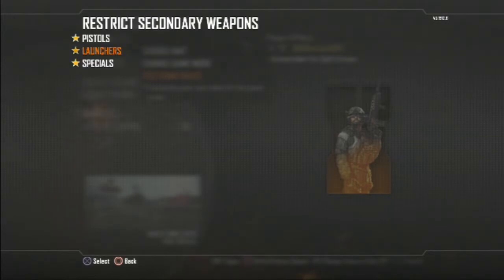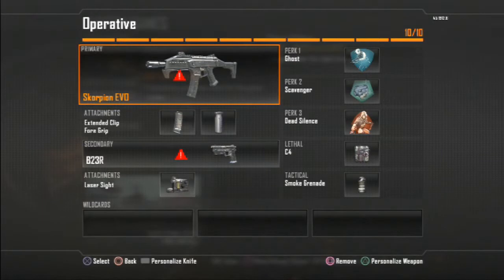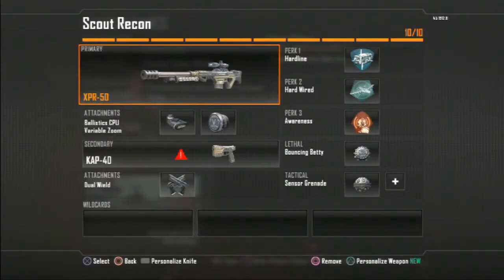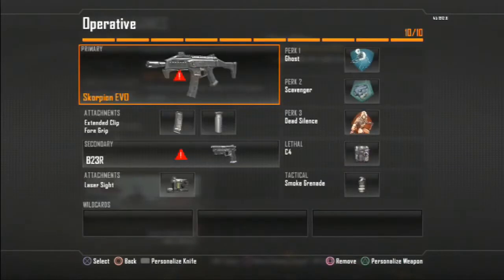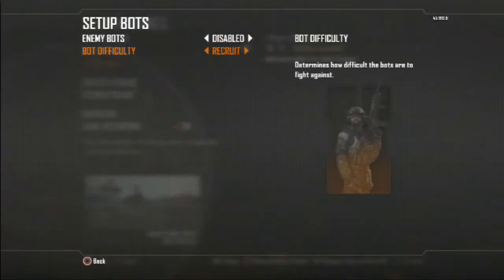For attachments, keep them the same — don't mess with those. For preset classes, you don't really have to change them either. Some of the bots will use certain classes and some will have no primary or secondary weapons depending on your restriction settings.